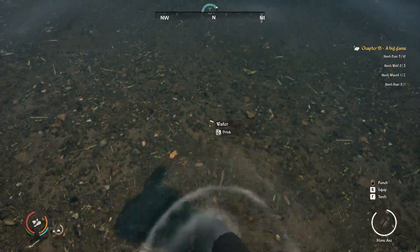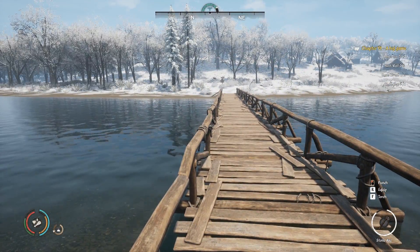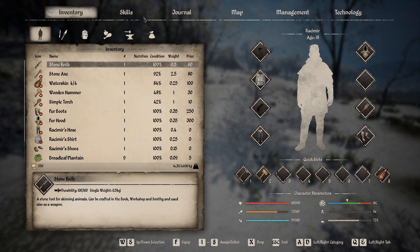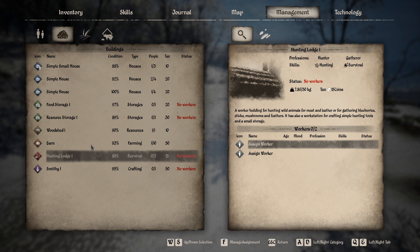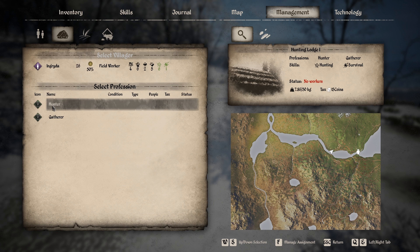I'll try to recruit one more person here and if not, I'll head back and relocate the tree-chopping building. We'll need to head out to other villages for more recruits soon. We can still have two more women and three more men, and with farming running we've got plenty of food. I know what I want to do with the new hunter — put him in the hunting lodge for meat and leather.